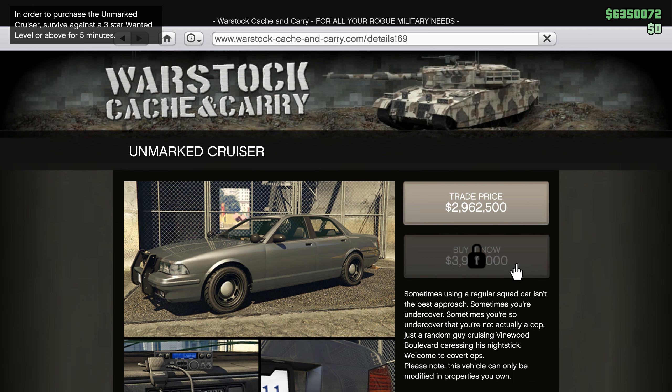To do this, you can use the Kuruma armored vehicle. Get into the car and start breaking the rules until the third wanted star appears. After that, wait five minutes. When five minutes have passed, you need to break away from the police. You can call Lester or hide in the tunnel.